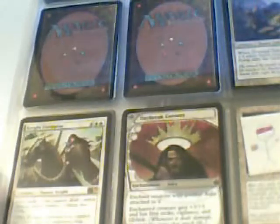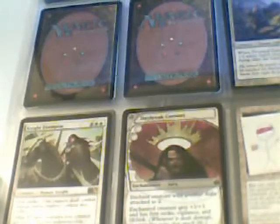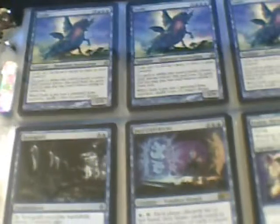Hour of Reckoning, Foil Doom Traveler, Knight Exemplar, Daybreak Coronet, Look at Me I'm the DCI from Unglued. There are three Guiles, a Xenograft, Jace's Archivist, Arcanis the Omnipotent — Soratami Ascendant, two Mind Shriekers, Laboratory Maniac, three Gush.